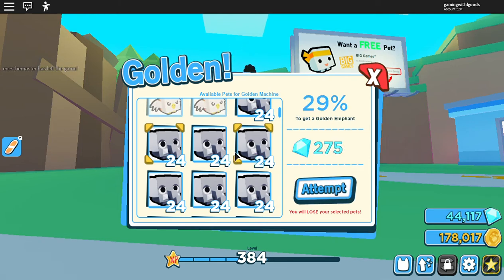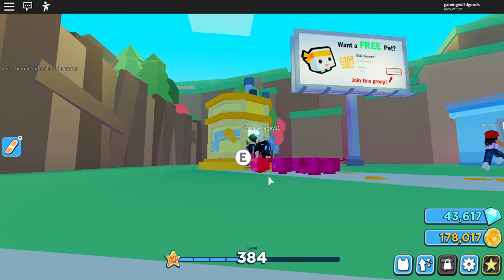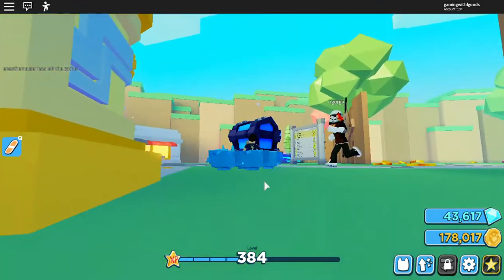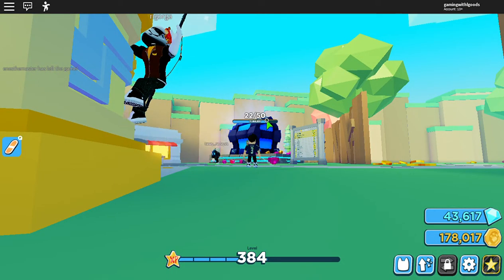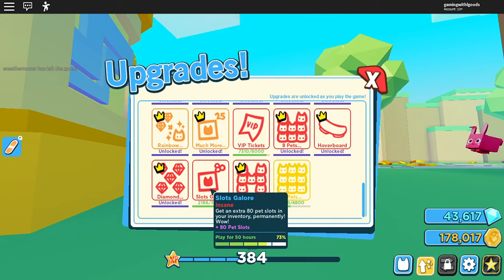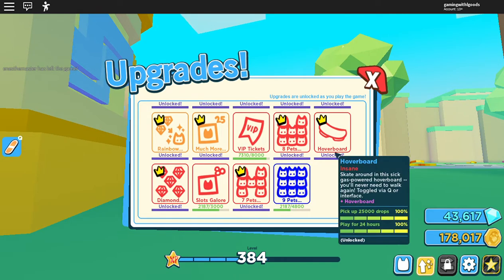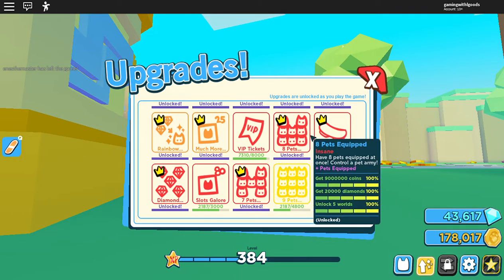I'm not going to make you guys sit here and watch me turn all of these gold. Huge chest — yes! Let's go ahead and show you guys everything unlocked. I don't have the VIP, I don't have the slot galore which is the 80 extra pets, and I don't have the nine equipped — but I have the hoverboard and triple drops. We're almost there on the VIP tickets; we should be able to get there tomorrow.